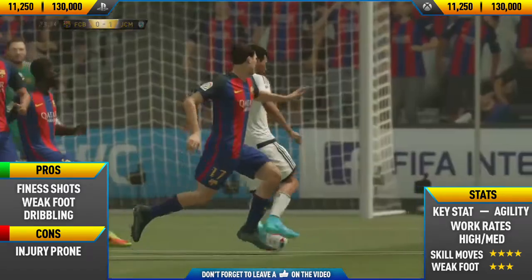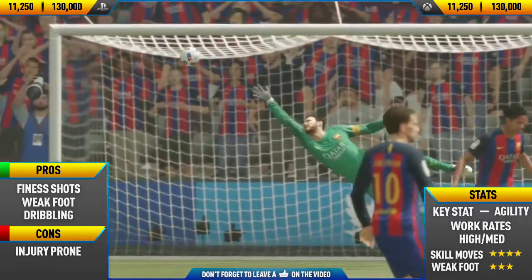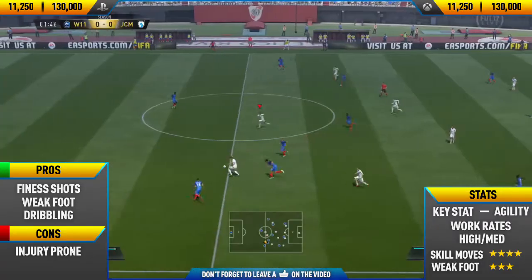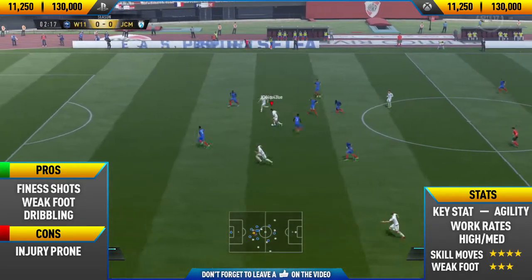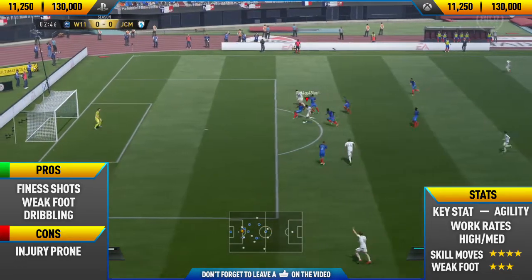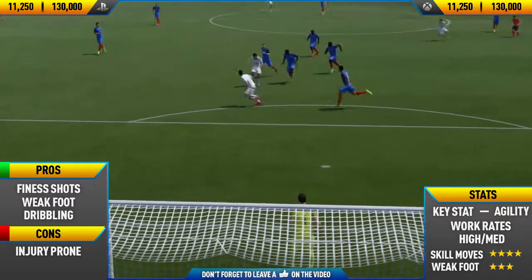Getting into his final pro — his weak foot. As you probably saw from his in-game stats, he only has a three-star weak foot, but in-game it feels much better, more like a five-star weak foot. In one of the clips you'll see a really nice skill move and then he smashes it with his left foot into the top left corner. He does this time and time again, so his left foot is definitely a pro.